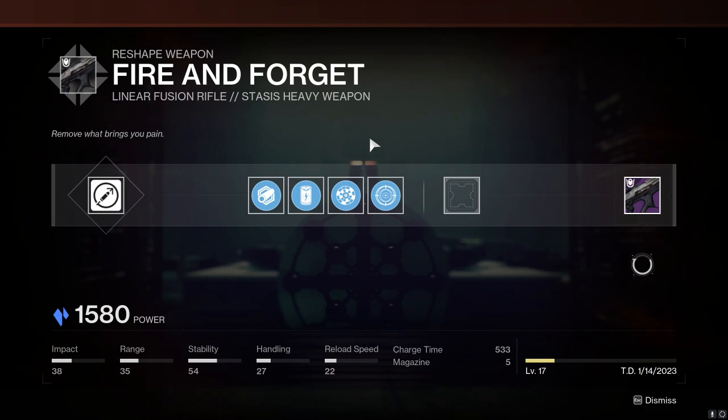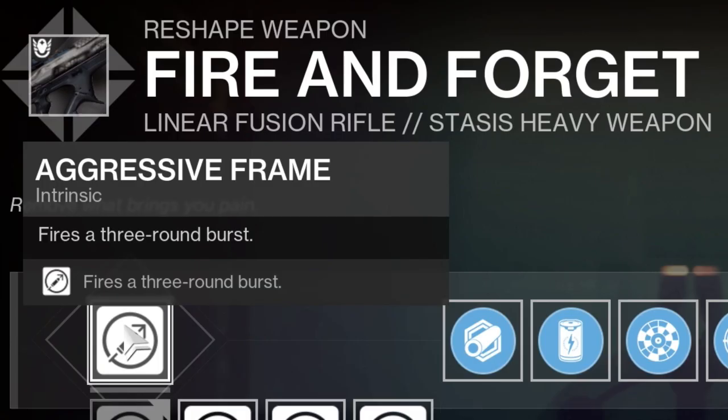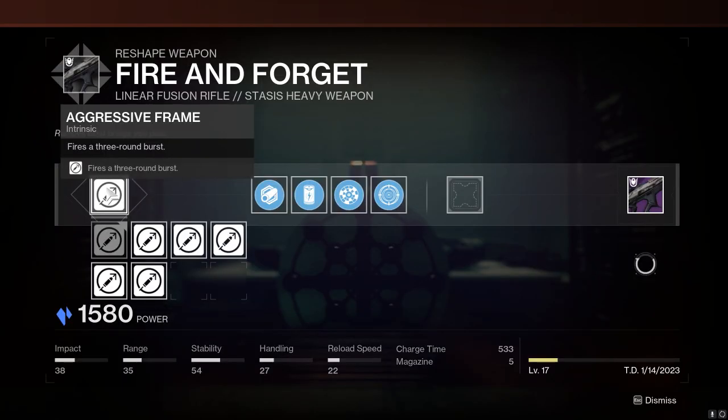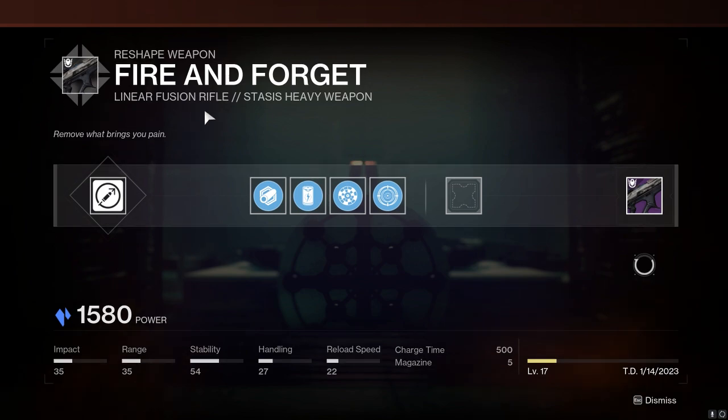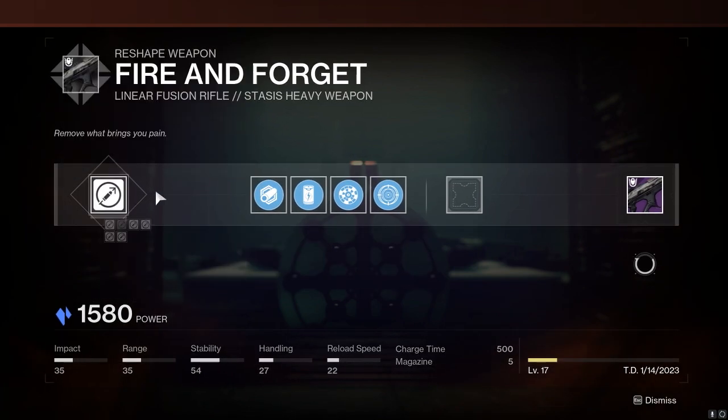This linear fusion rifle is not the most meta — it has some good perks but doesn't have anything like Triple Tap or Firing Line. However, it is an aggressive frame and there's only two of them, the other one being Storm Chaser. So if you don't have a Storm Chaser or you don't have access to the Duality dungeon, it's gonna be your next best bet.